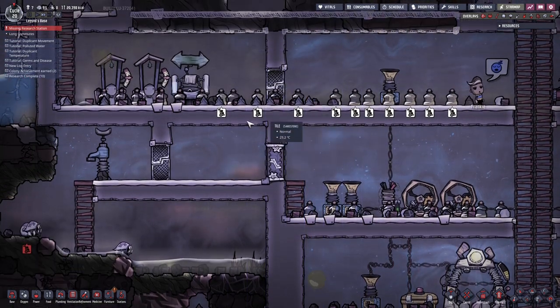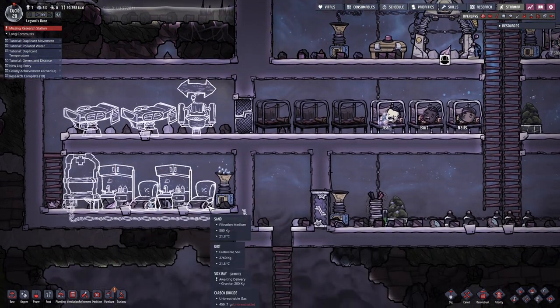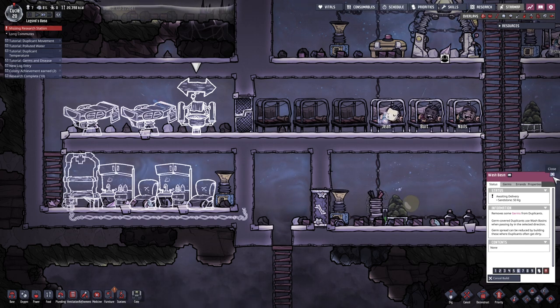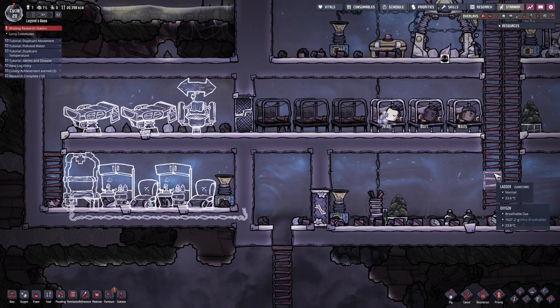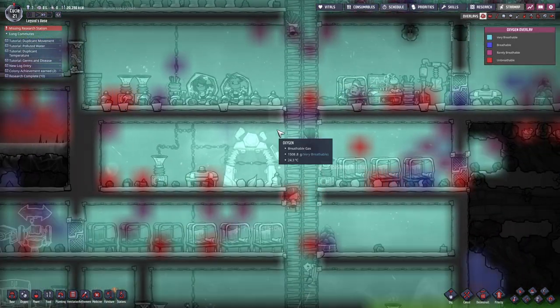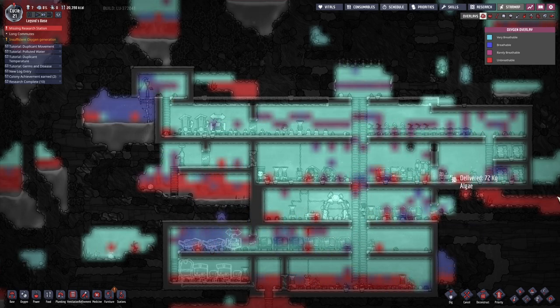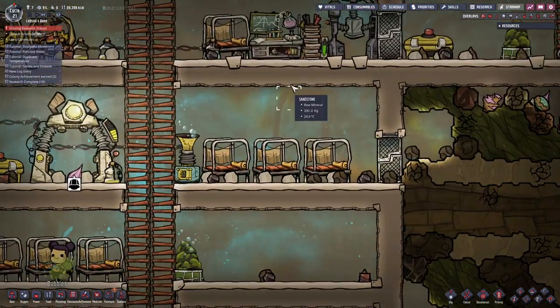In fact, I want to replace this one with a wash basin as well. Oh wait, no - that IS a wash basin, my mistake. I'm going to say build this one first, because I don't want people getting sick without having washed their hands. No one's researching - we really need to deal with that polluted oxygen. At least everything's relatively breathable. Let me go to the oxygen overlay - very breathable. We are generally doing well in terms of breathing.